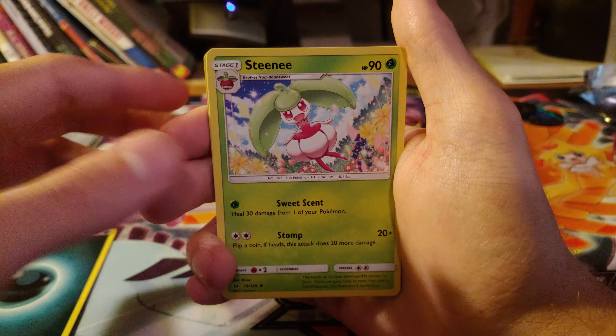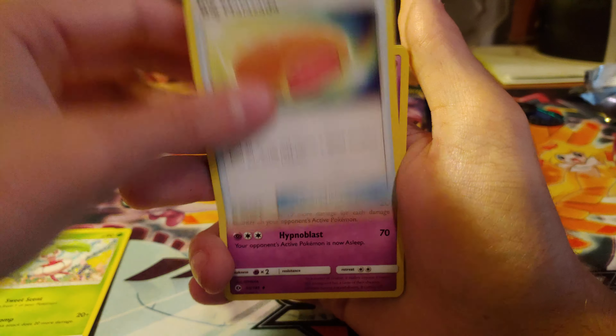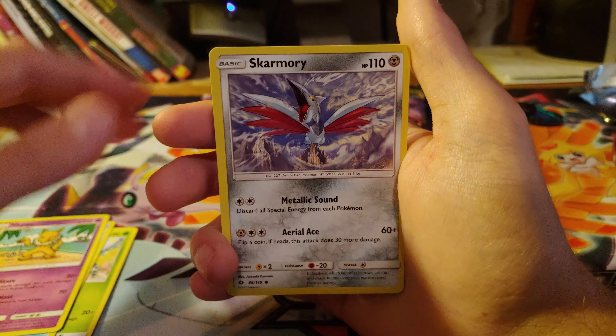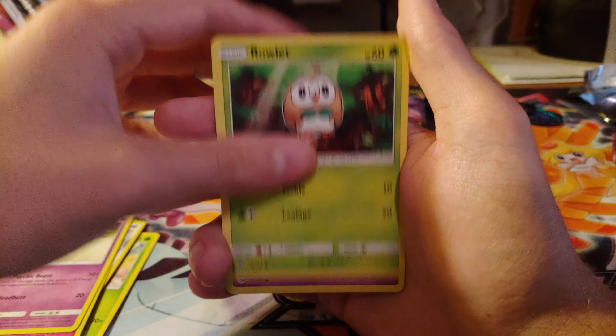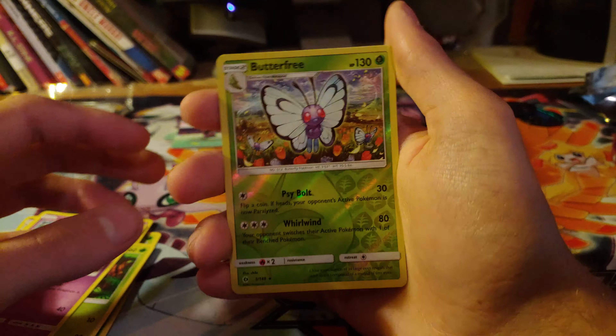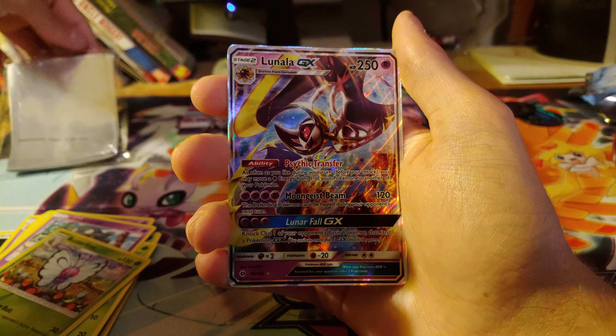I'll take a GX or anything realistically. Dark Energy. Hypno. Skarmory. Cutiefly. Drowzee. Rowlet. Alolan Grimer. The reverse rare is a Butterfree. And a Lunala GX!